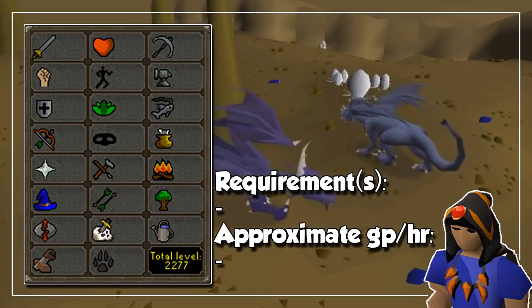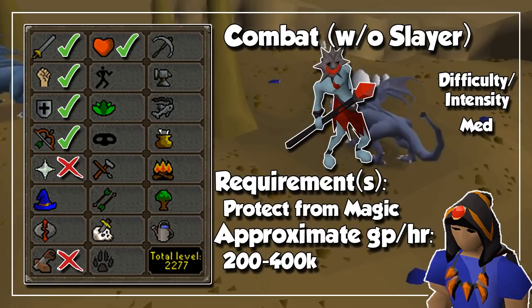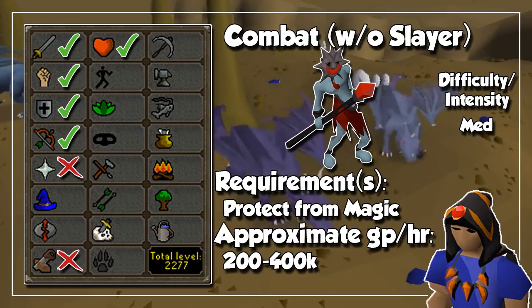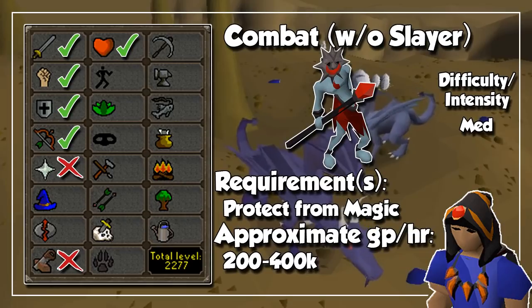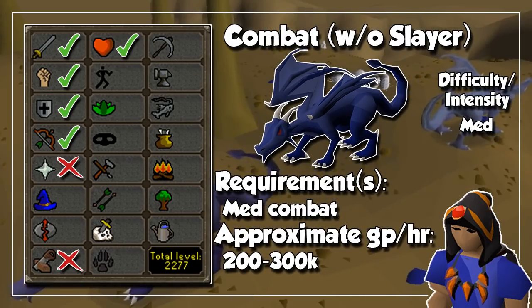For combat without Slayer, we are going to start with some fairly easy methods and focus on Chaos Druids, which mainly drop herbs. These are super easy to kill, so you won't need as many supplies like food to make a nice starting bit of cash. Up next, we have Undead Druids at the Forthos Dungeon in the Continent of Zeah — as long as you pray magic, there is nothing they can do to you; just bank their drops and return for more easy cash. And finally, you can go to the Taverley Dungeon to kill Blue Dragons, as they provide a very consistent amount of GP because of the dragon bones and the blue dragon hide. I would recommend level 70 Agility to make this quicker, but it could be a pretty steep requirement for new accounts, so add this to your things to do in the longer term.